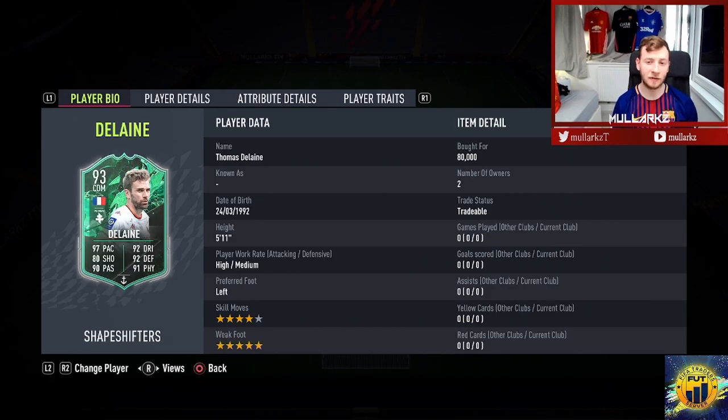He had that winter wildcard that everyone hated — it was such an overpowered card. So we'll take a quick look at his details: obviously high-medium work rates, 5'11, left footed, 4-star skill moves, 5-star weak foot. Now he has the average body type in game, obviously 5'11 — it can be hit and miss depending on what they're like in game.